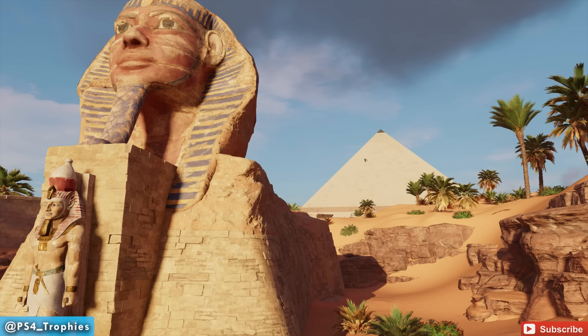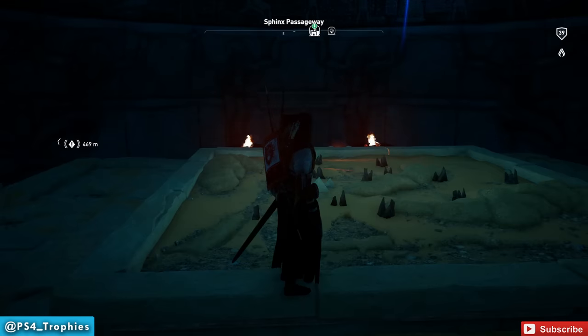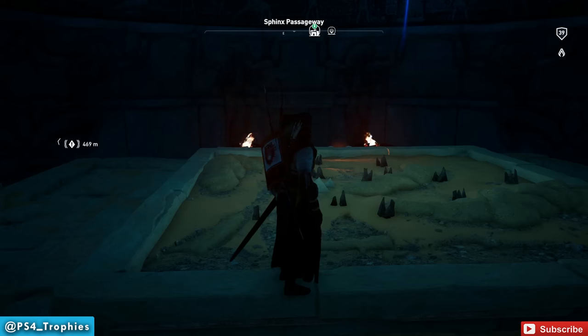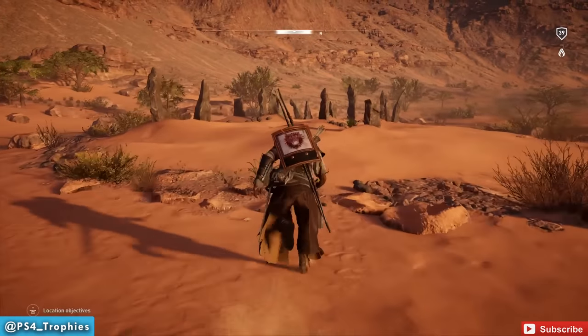Now, if you go to the Sphinx and go to the bottom of it, you're going to be greeted with this map. Most likely, the first time you're here, you're trying to figure out what's going on. What do you do? Well, there's nothing you can do — no buttons, nothing you can push. So I realized, staring at the map, that there are little rock formations on it, and they're in the exact same spots as the Align the Stars mission.